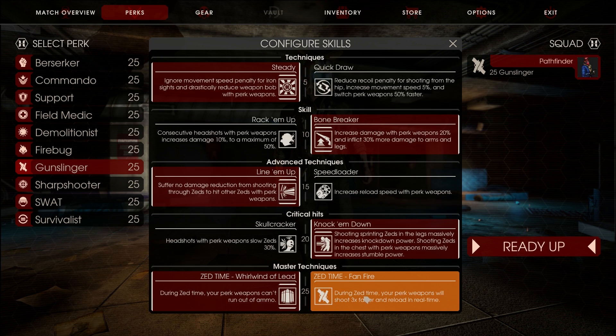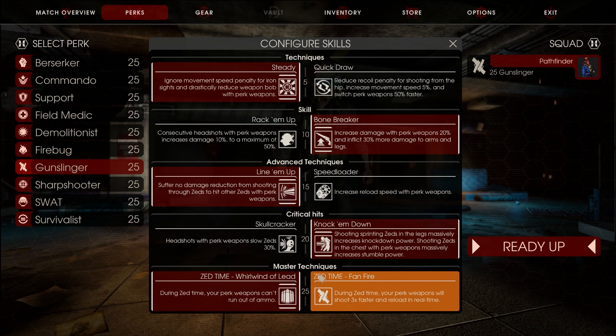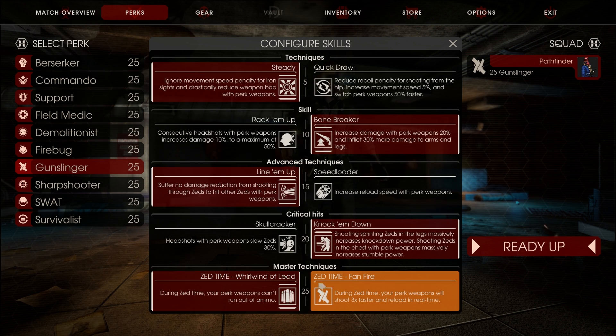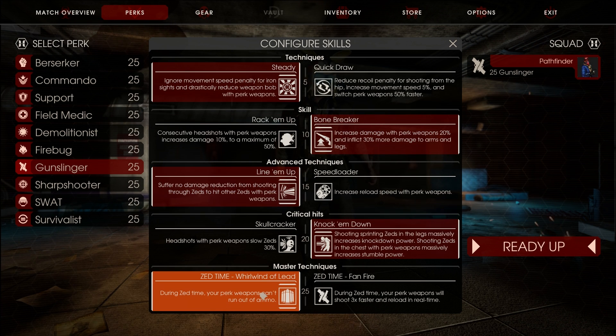For the level 25 skills, I always use Fanfire — shooting three times faster in slow motion means you can kill a Scrake or a Fleshpound once they're in slow motion. The other option, can't run out of ammo in slow motion, is kind of decent-ish but not really. So I always use Fanfire, but sadly I'm going to have to reverse all of my skills — rest in pieces.